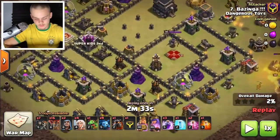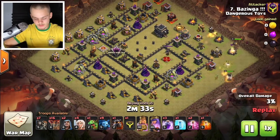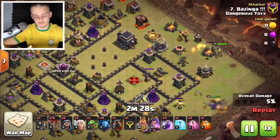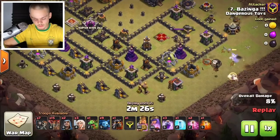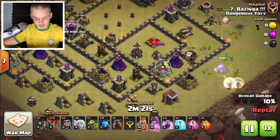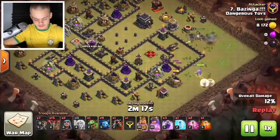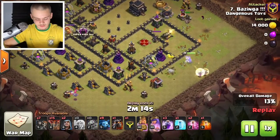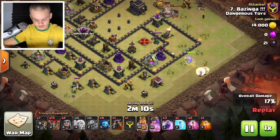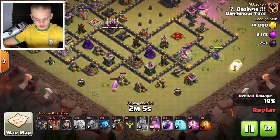Look at this — the queen is right here and the clan castle is right here. He uses the king right away to help funnel the queen inside the base, along with a wizard behind to speed things up, coco-loon for the healers, and seven wall breakers — he's looking to go deep. He uses a baby dragon on the far left. I'm very excited to watch Bazinga's attack because the last attack was so beautiful.